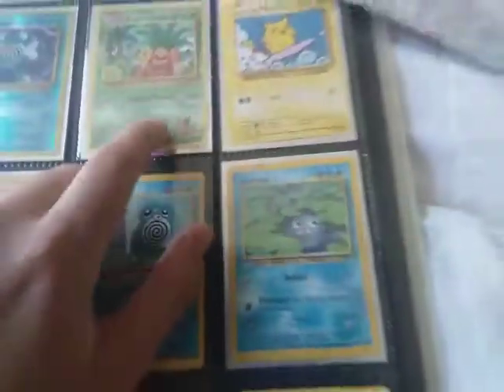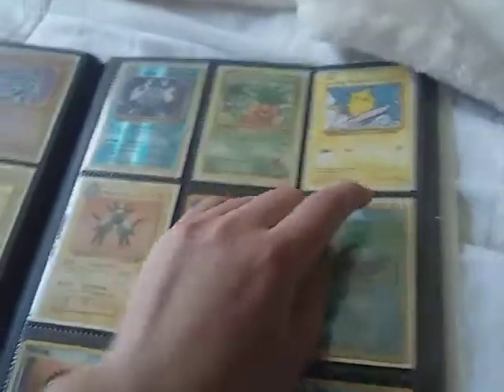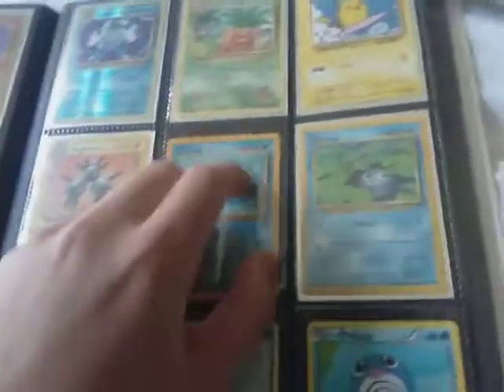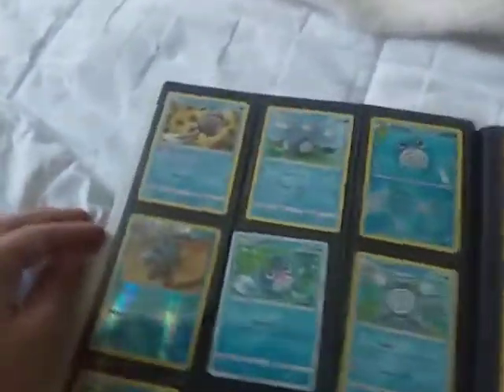I think I skipped my Polywrath holo — I have both of them. Then I've got my Exeggutor secret rare from Evolutions, got that Surfing Pikachu, then a non-holo Magneton. And this is my 1999 Poliwag — it's like one of my prized possessions. All of these Polys right here: Polywrath, Politoad, Poliwhirl — I love them.